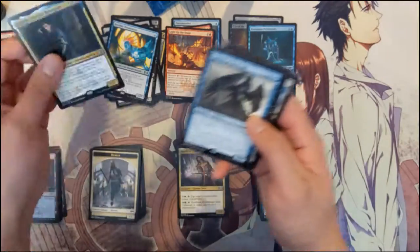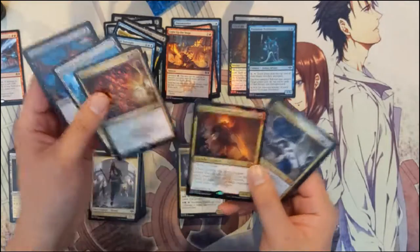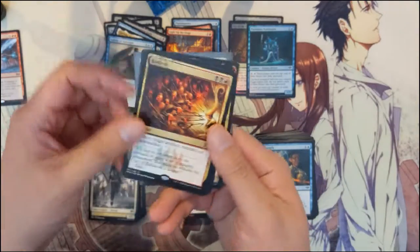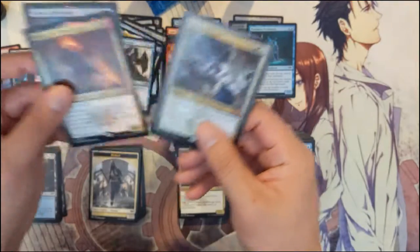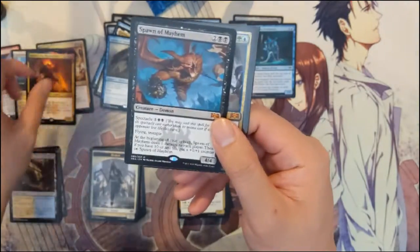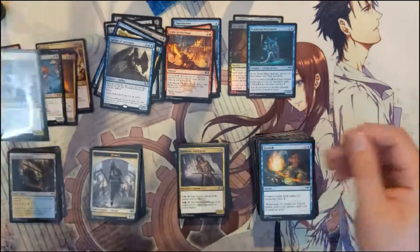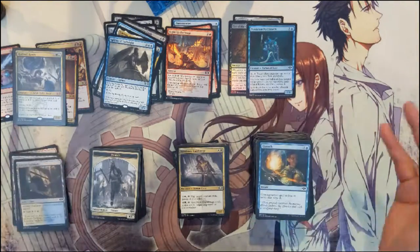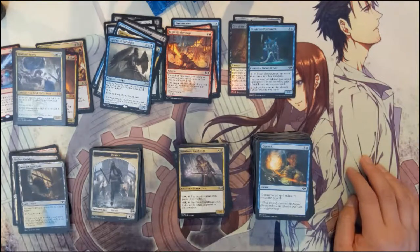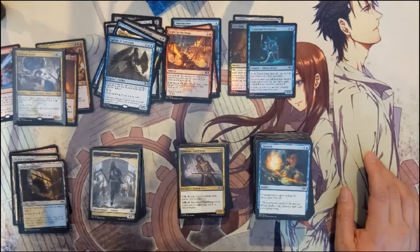Pretty good way to wrap up the opening. We got Bedevil, Electrodominance, Hallowed Fountain shockland. For mythics we got Rakdos Showstopper again, Spawn of Mayhem again, and the biggest pull — Hydroid Krasis, sitting around mid-thirties right now. Very happy with that. Thanks for watching guys — if you enjoyed the content please drop a like, and if you want to see more of these openings definitely subscribe, hit that notification button. We'll be doing this for a little bit more. See you guys next time!